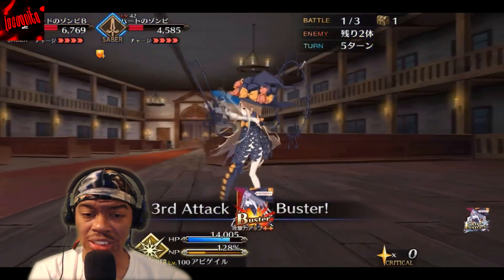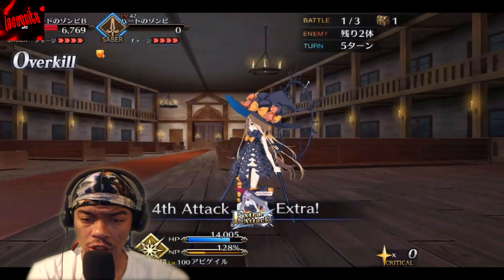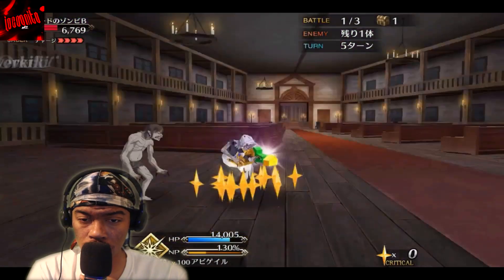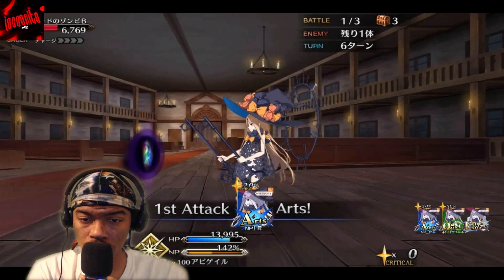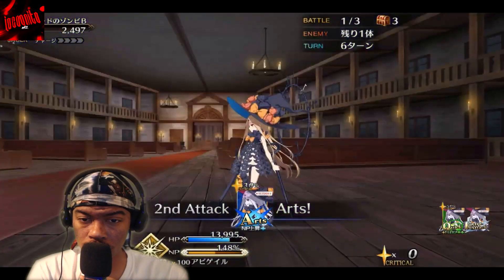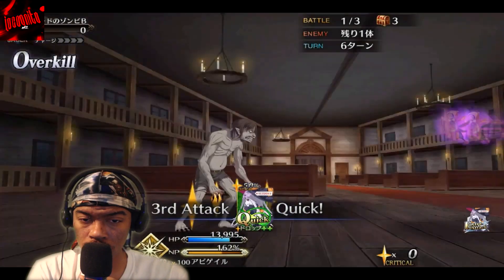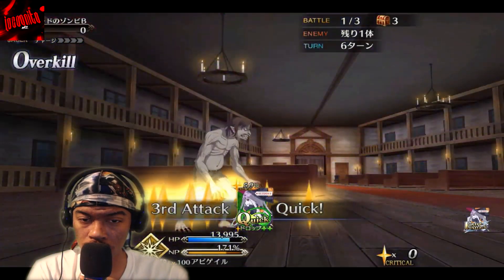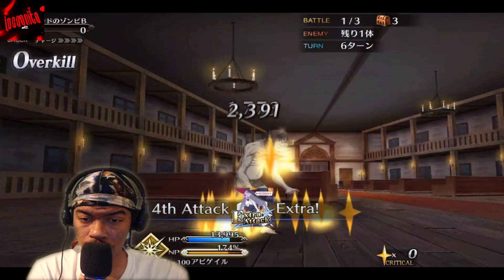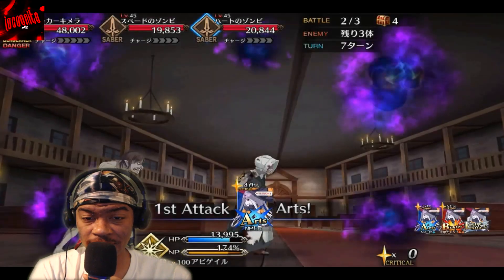Oh, so those are tentacles — like a kraken or an octopus or something. I do like the fact that you can actually see it now, like some key blades or something.